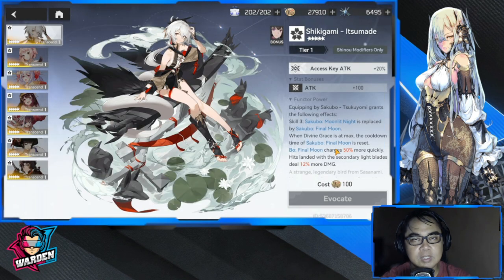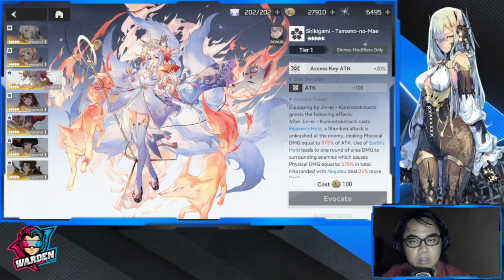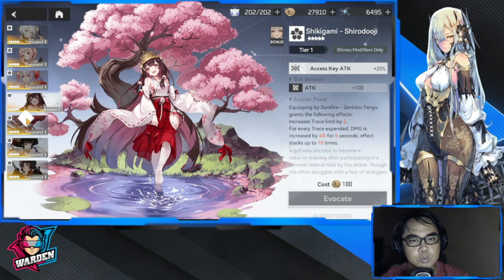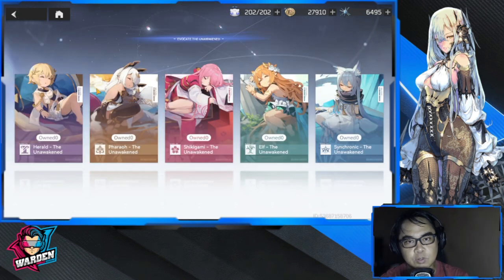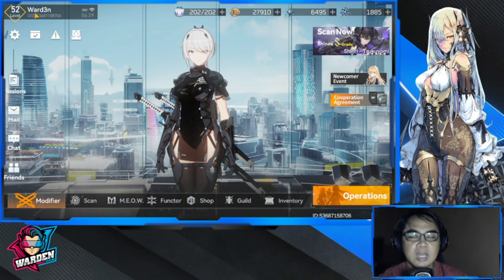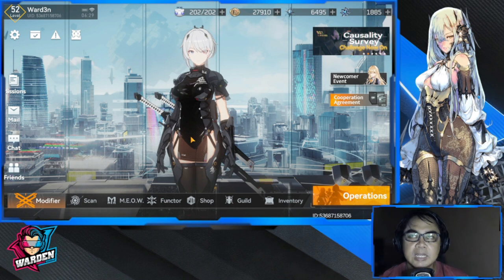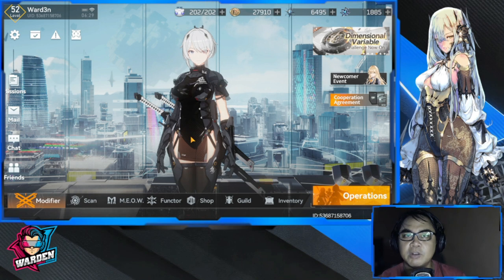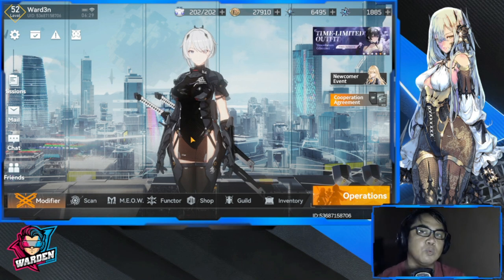For unique functors, you go to the banners to pull and awaken them. There are five factions and five basic functors — you choose to awaken one per faction. Functors are a must when building your character; some make characters very strong and some are just okay. Thanks for watching, take care and stay safe — this is the Warden and I'm out.